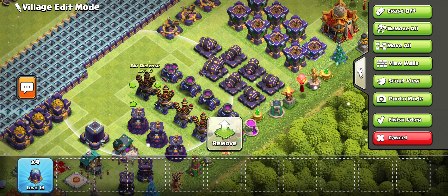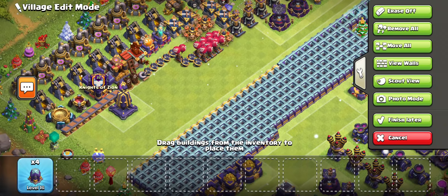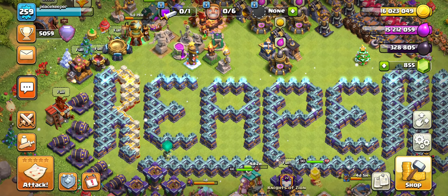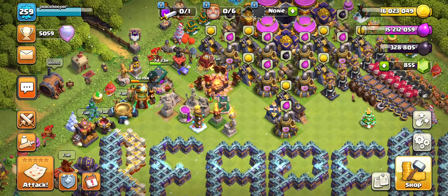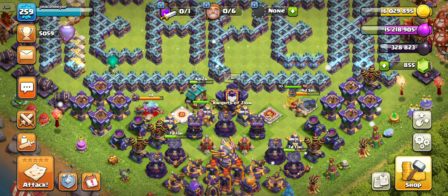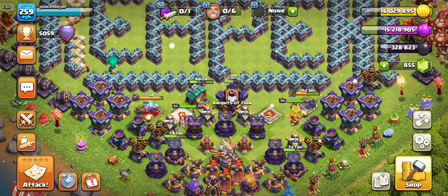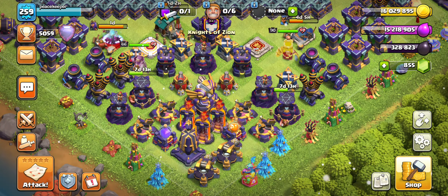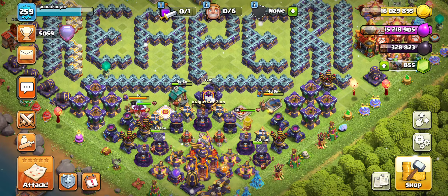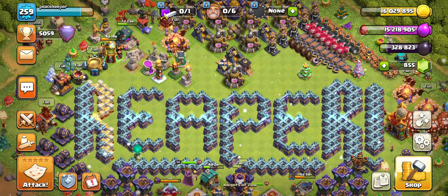I'm going to keep this let's-play series going and we're going to definitely grind down the 150 walls we can upgrade. Then hopefully they'll release the next update — the second half of Town Hall 16 — in a new update, because there are still some defenses that don't have new levels, like the Eagle Artillery, the Monolith, Scattershots, Multi-Inferno Towers, and Inferno Towers. So we still got some stuff to work on. See you guys next time, thank you!